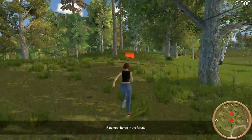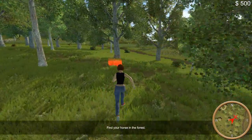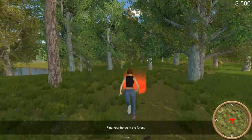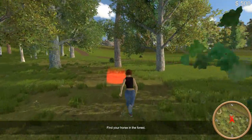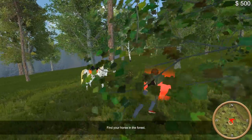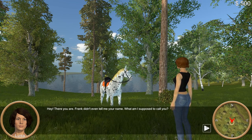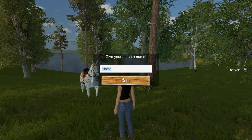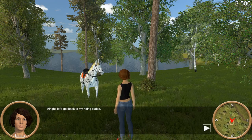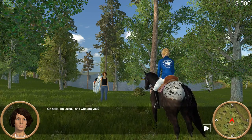The tracks lead into the forest. Frank didn't even tell me the horse's name. What am I supposed to call it? Don't worry — you'll be home soon. Let's get back to my riding stable. Well, what have we here? Hello. I'm Louisa. And who are you?